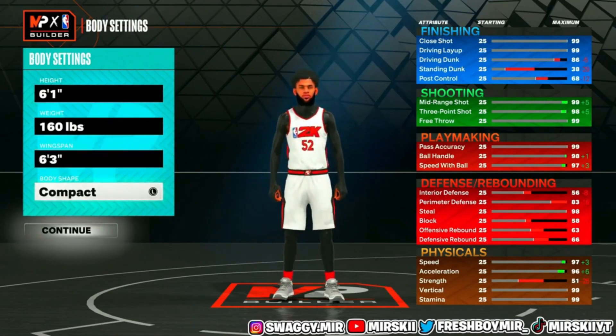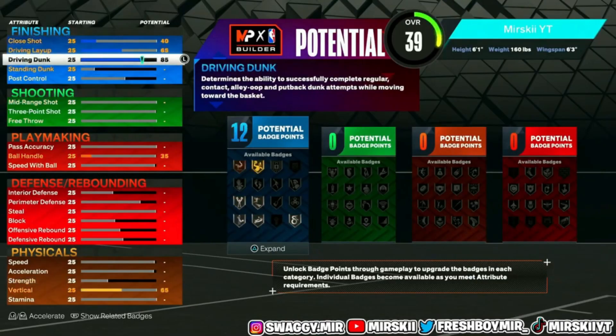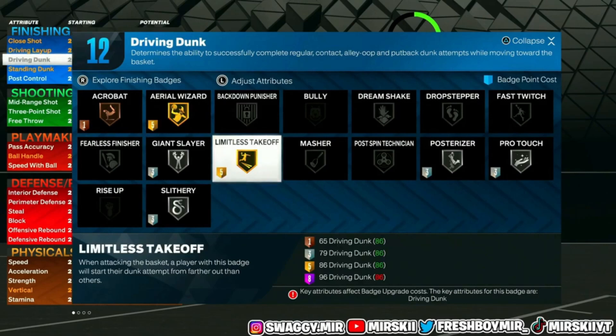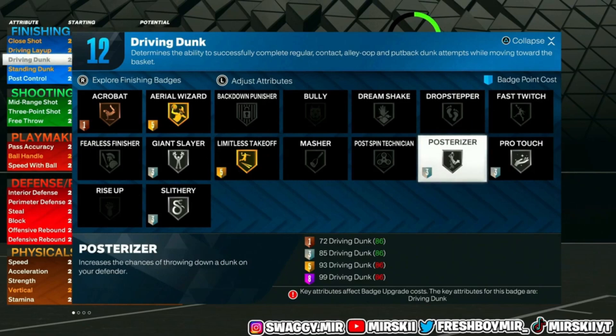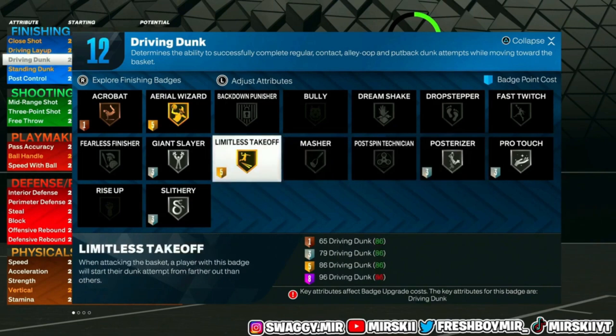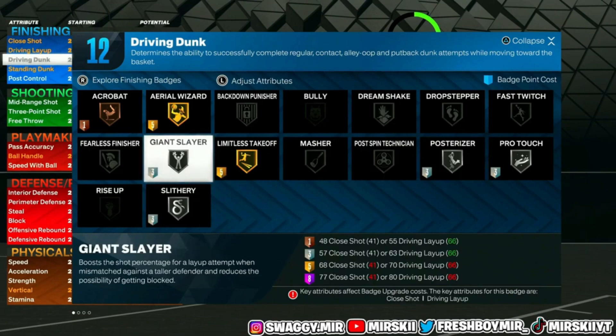Starting off with finishing — the only thing we're going to upgrade is our driving dunk, and we're going to max that out. The reason we're maxing that out in this 2K is to get Limitless Takeoff on Gold. This badge is really overpowered — it makes it easier for your 6'1" guard to get up and dunk the ball over any defender. You're going to dunk on Bigs, Lockdowns, other guards — anybody in that paint. Pair that with Posterizer, which gives a boost to jump and dunk on your defender. Pairing these two badges is overpowered on this build, and pair with Slippery, Giant Slayer, and Acrobat — you've got a great badge setup for finishing.